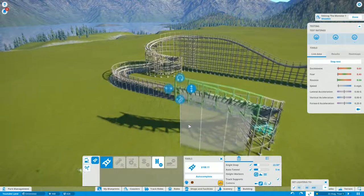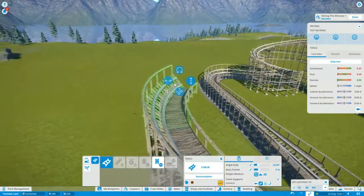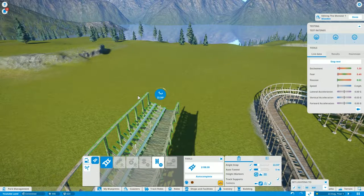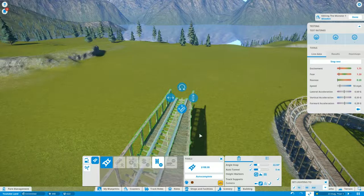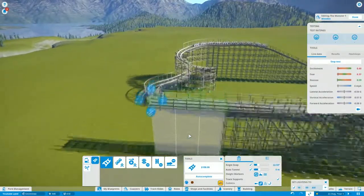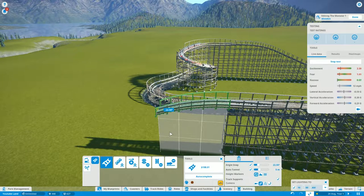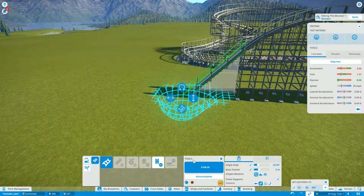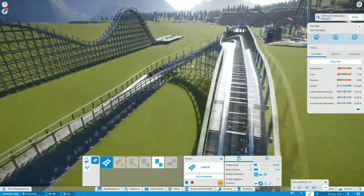Add that part and then straighten this out a bit again — straighten this out, add that, and then again straighten it out. Then we're going to bring a dip in to gain some speed, so I'm going to bring this down and then bring it back up again. Let's watch and see if it makes it — no, see it didn't make it round. Good, we tested that. So we need to edit this bit of track.